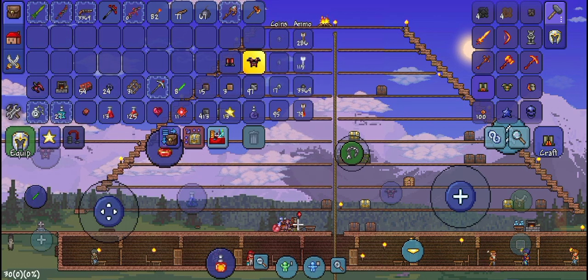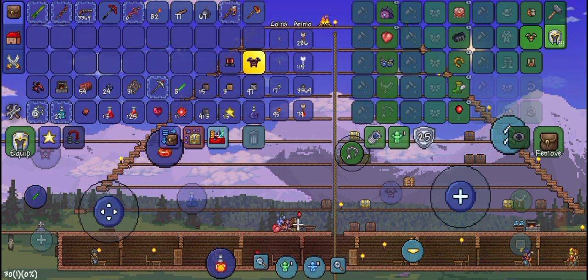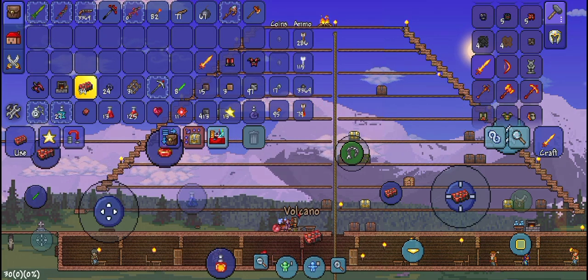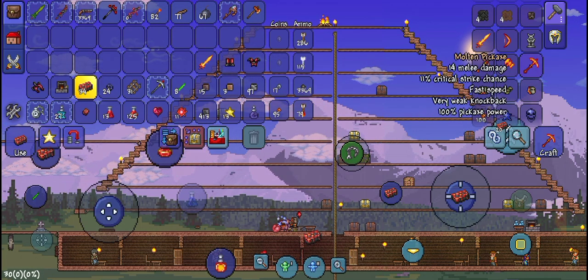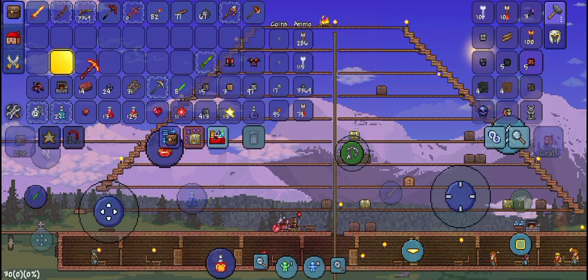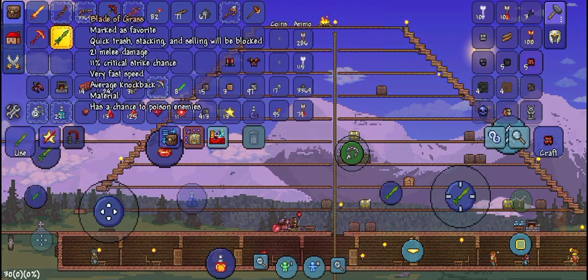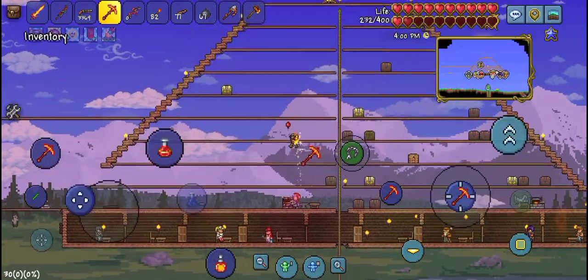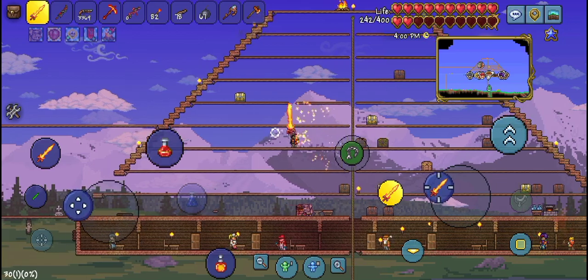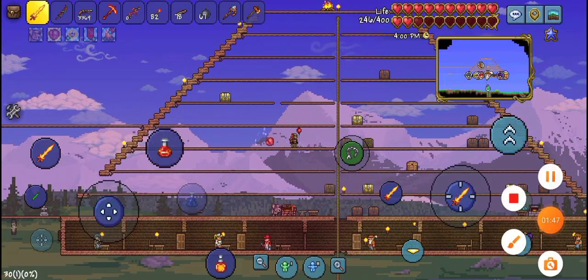Boom, boom, boom — look at that! We have 54 extra, so let's make the Volcano as well as the Molten Pickaxe. Look at all these swords and pickaxes and everything — we don't even need the Crimetaine Pickaxe anymore. I hope you've enjoyed. Please like, subscribe, goodbye!